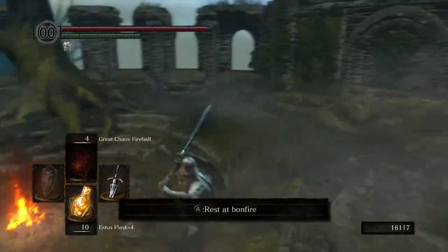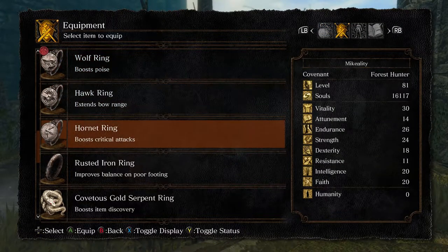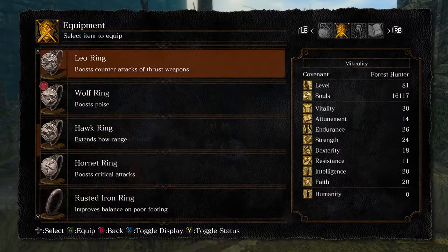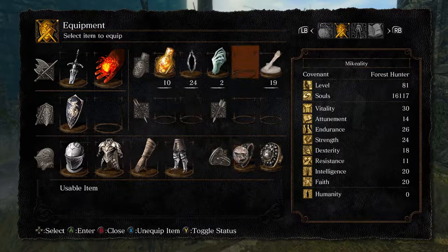But before we do that, here at Firelink Shrine, I just wanted to point out a few things. First of which is, last time I picked up a ring and just completely didn't talk about it. That's the Hornet Ring, and this will boost critical attacks — that means backstabs and ripostes. So if you want to do more damage and make a build focused on that, this is the ring for you. As you can see, that means we now have all four of the Knights of Gwyn rings: Leo for Ornstein, Wolf for Artorias, Hawk for Gough, and Hornet for Ciaran.